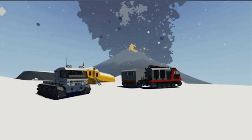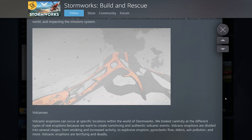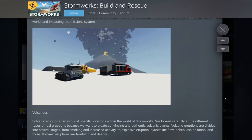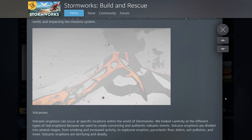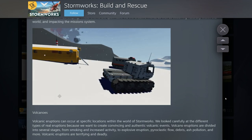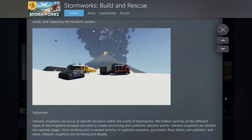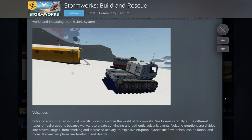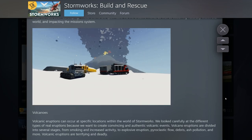The first one is volcanoes. Volcano eruptions can occur at specific locations within the world of Stormworks. They looked carefully at different types of real eruptions to create convincing and authentic volcanic events. You can see active volcanoes, lava coming down, explosions, a big cloud of debris, and ash. That is really, really cool.